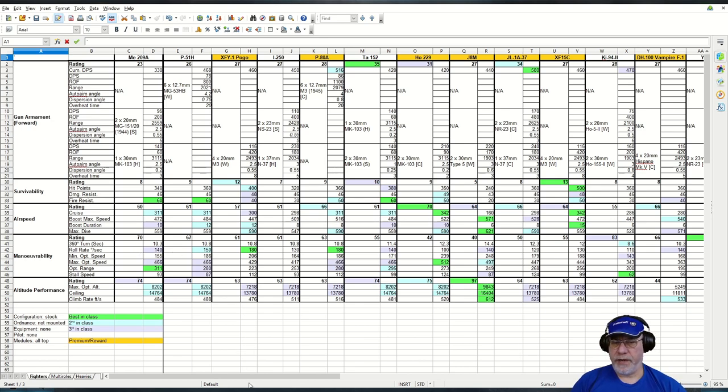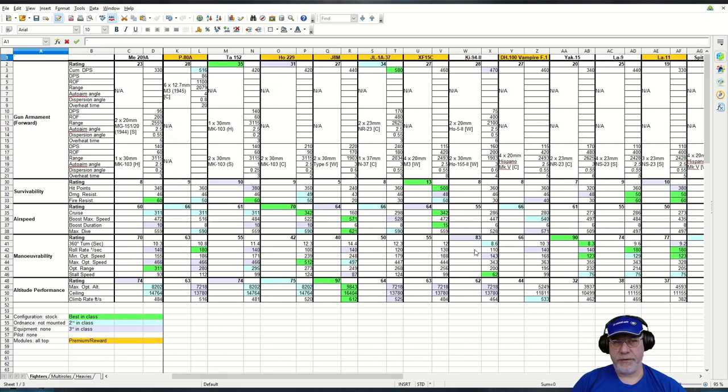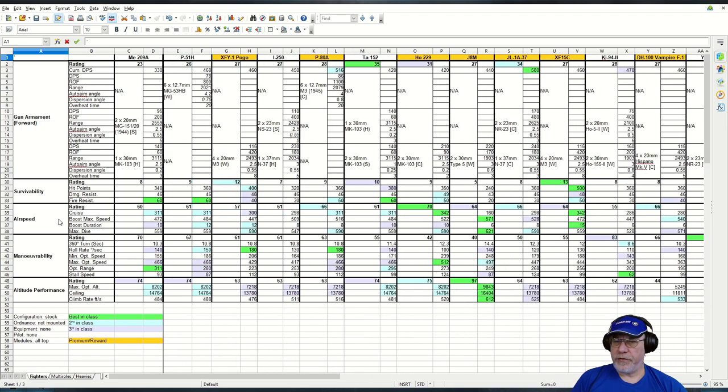When I say a fairly decent maneuverability level, we're not talking about the KI-94-2 — but you wouldn't be dogfighting that anyway; you'd be sniping at it, flying past, and doing something else. The same goes for other turnfighters like the Act 15. If you build for speed, bear in mind which aircraft will compete with it — the P-80A and the Horton 229. You need to avoid getting them on your tail, particularly the Horton which will snipe you out, while the P-80A will stay with you and you'll need to try to out-maneuver it.